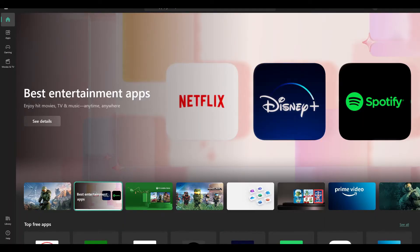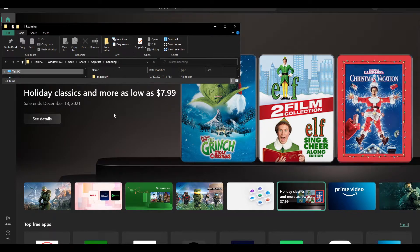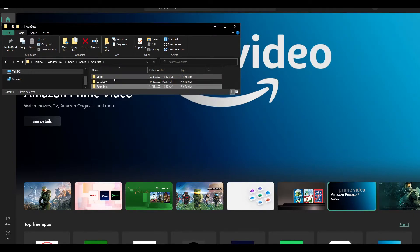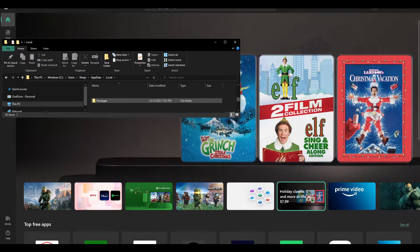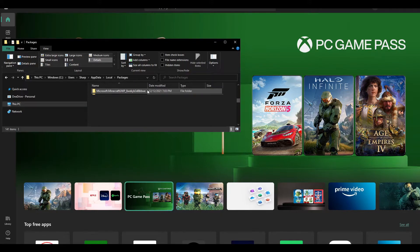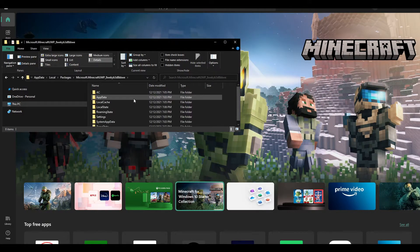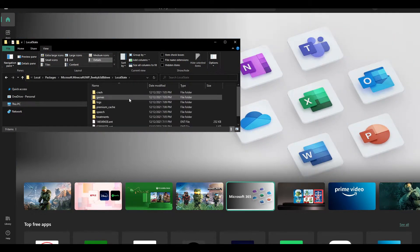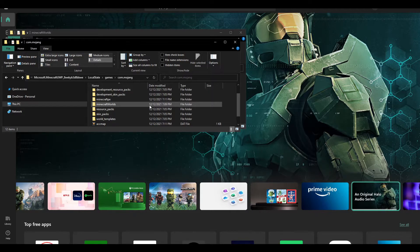What you're going to want to do is go into your search bar and search up %appdata%. Once you're actually in %appdata%, what you're going to want to do is actually click on AppData — it is right behind Roaming in the top search bar — just like that. Then what you're going to want to do is actually click on Local. Now within Local, you're going to want to search for Packages. Now within Packages, what you're going to want to search for is Microsoft.Minecraft, and then click on that. Once you're actually here, what you're going to want to do is click on LocalState. Now, once you're in LocalState, click on games, then click on com.mojang. Now, once you're here, scroll down to minecraftWorlds.